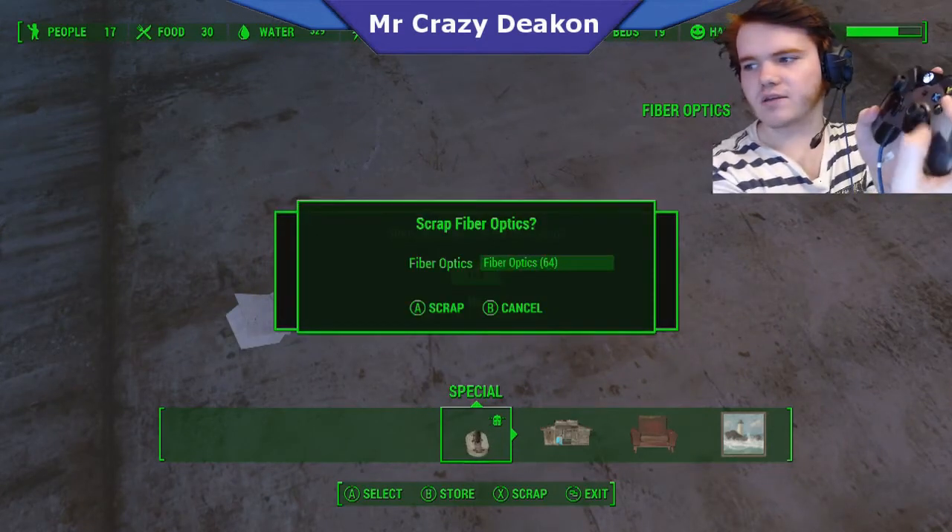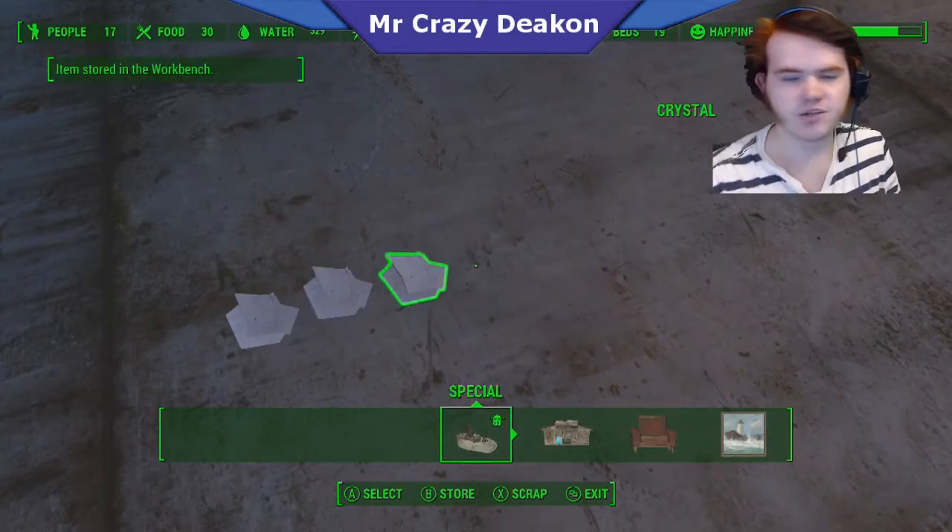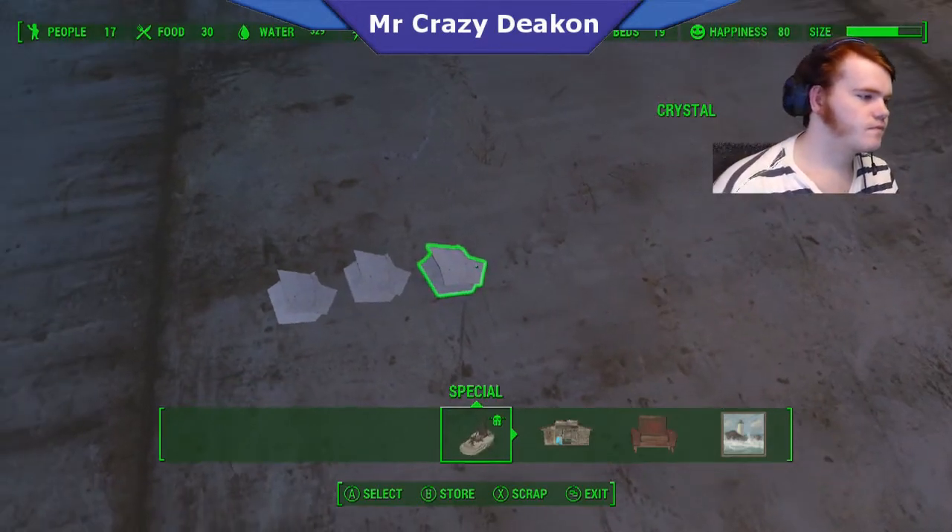Now I hold down the B button, press A twice, and then move on to the next item. That's basically what the glitch is — X then B.